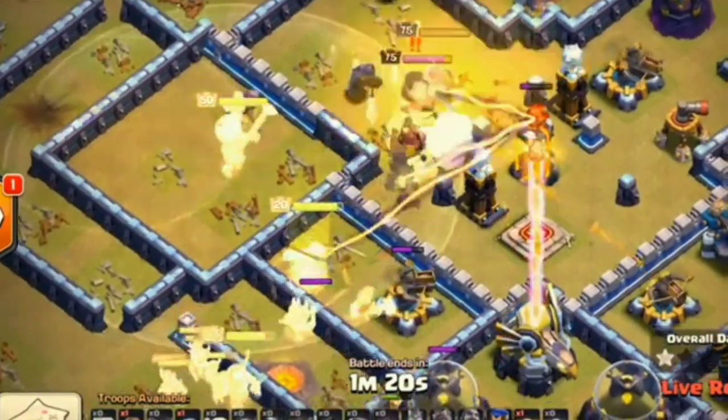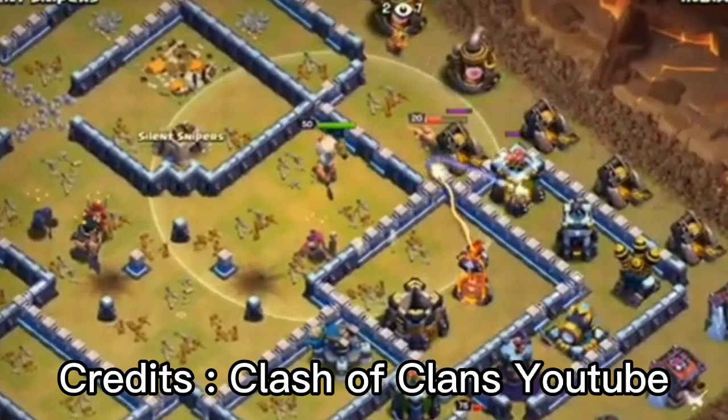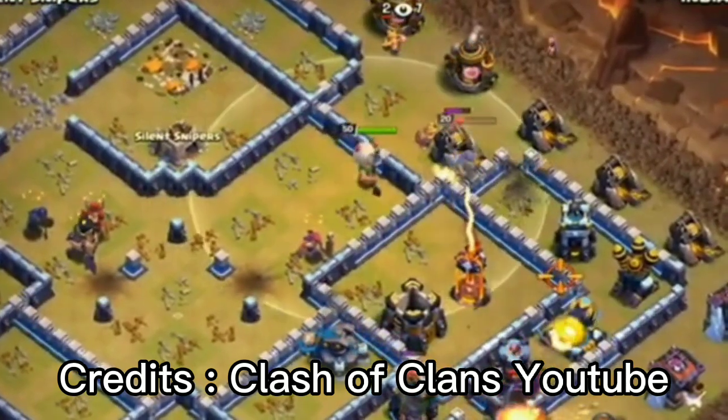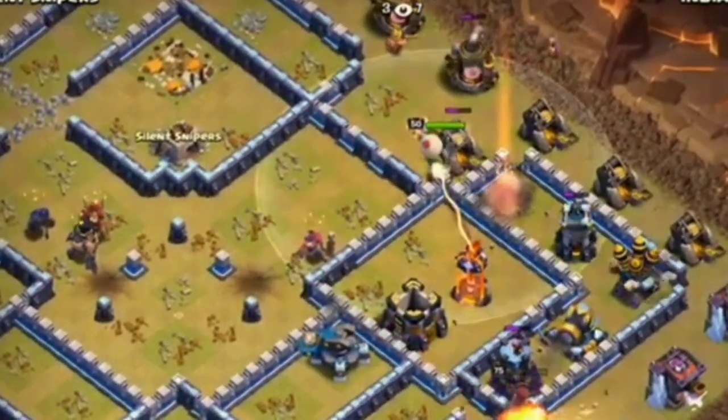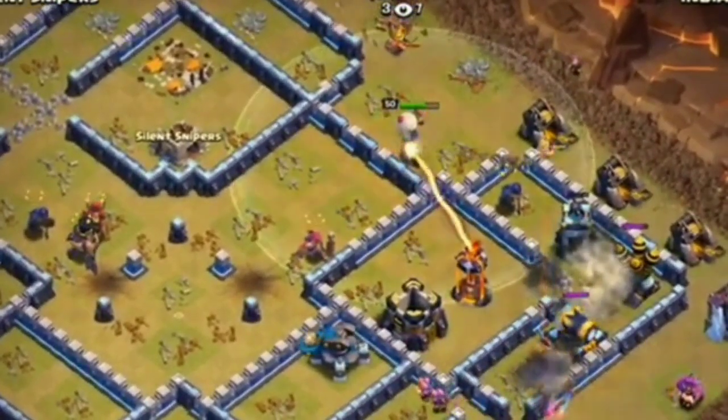The October season hero skin has been revealed. Welcome back to the arena guys, today we are back with another episode. In today's episode we're taking a look at the new October 2020 season and the brand new hero skin, which is actually the pirate warden. We are still on the pirate theme — previous season we got the pirate queen and this season we got the pirate warden.